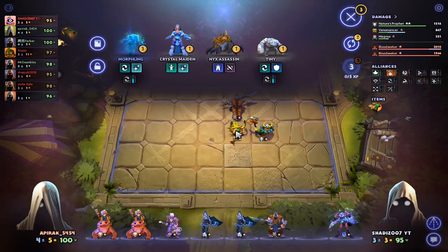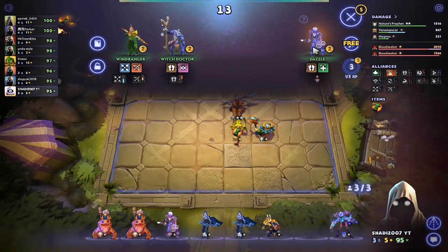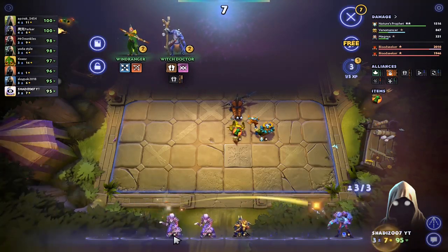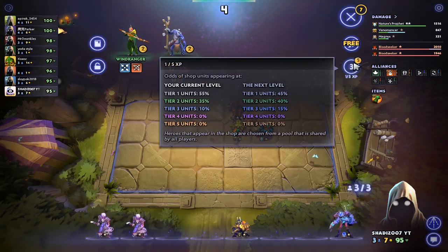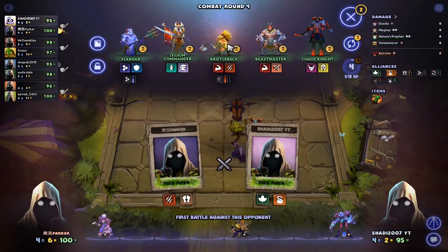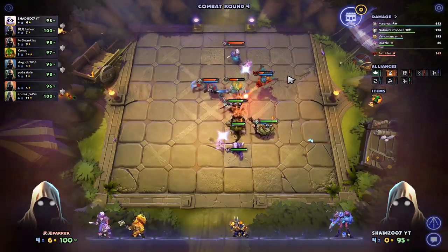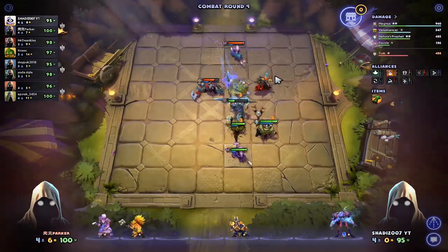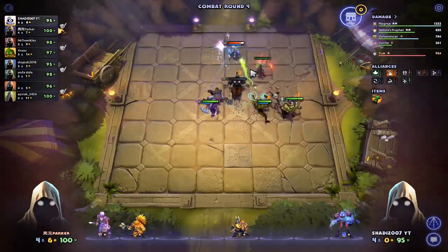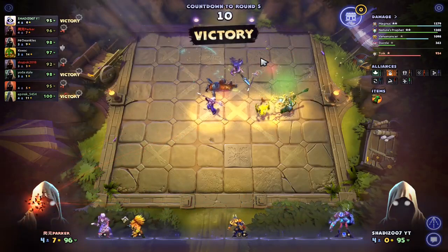Okay, round four. Two-star Magnus — I'll take it. Shadow Shaman. Dazzle. Let's sell the Drow, we don't need the Drow. Neither do we need the Snaps. Let's put in Dazzle. Bristle — I'll take Bristle any day. Come on! Don't kill Magnus... we got Magnus! Okay, we won here.